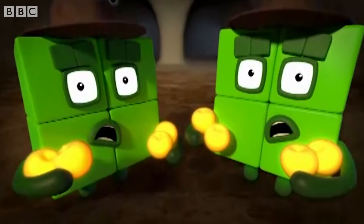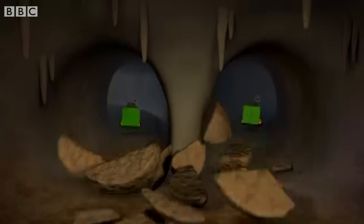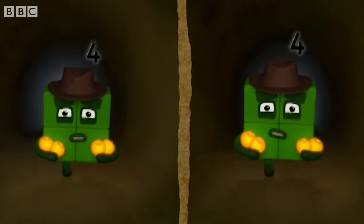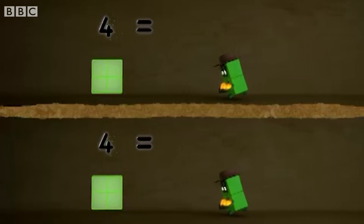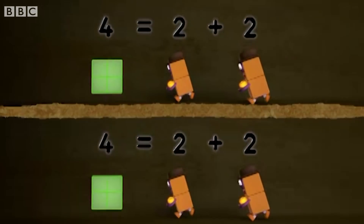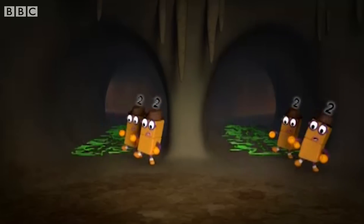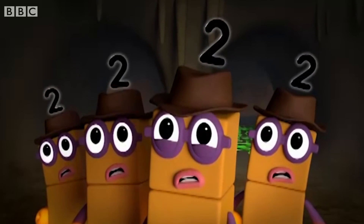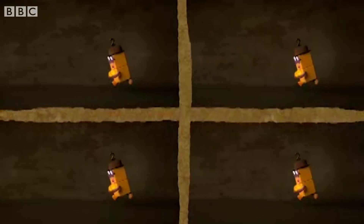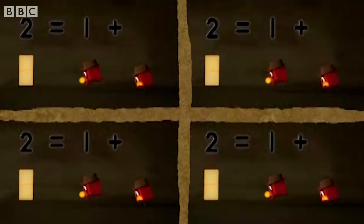Giant ground thing alert! Look out! River snakes! Split in half! Four equals two plus two. One, two, one, two, one, two, one, two, one, two. We're not going to make it. What now? Split it in half. Two equals one plus one.